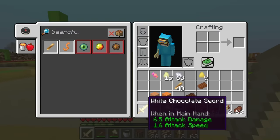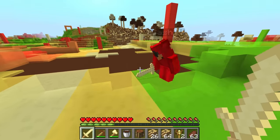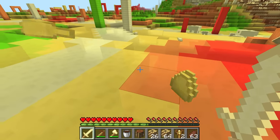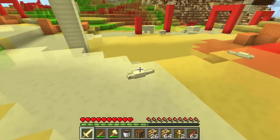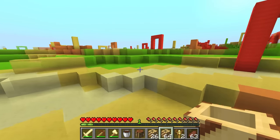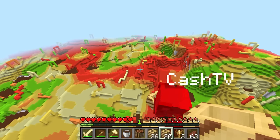Nico, look over here. These things are so weird. I don't know if I like these or not, Cash. Me neither, I'm just going to kill it. They drop more gummy stuff. But these blocks are really bouncy, Cash. Do you want to try going really high and then jumping off? Good idea. Let's do it. Follow me. We're so high up.